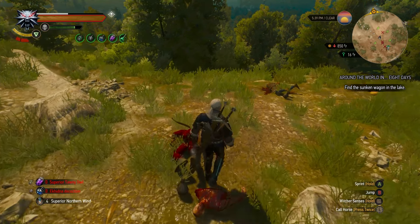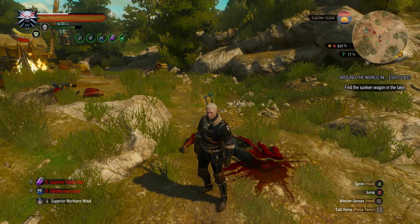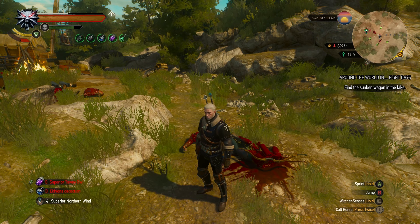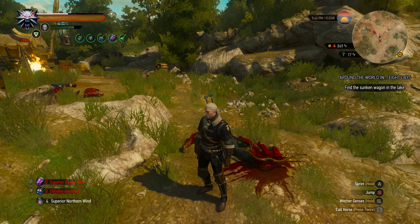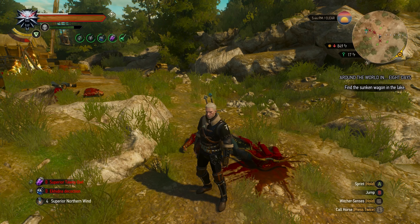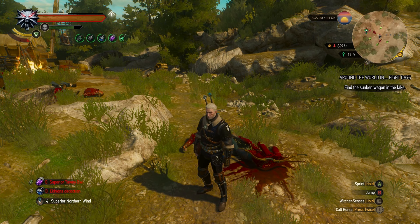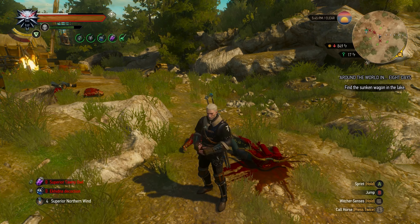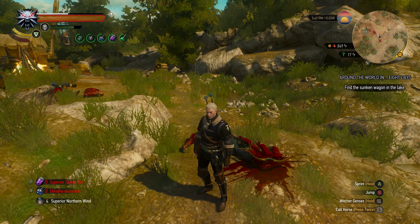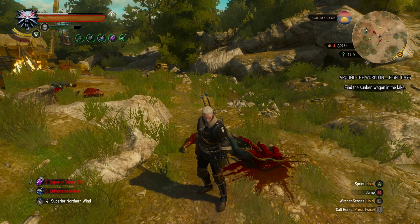So either way guys, that is the build. Doesn't matter if we're fighting bandits or new vampires that we've never even seen before — this build slaughters everything. If you enjoyed it, make sure to try it out, it is a ton of fun. On top of that, if you want to see more of this in action, we are moving on towards wrapping up the Blood & Wine DLC, so the next couple episodes we'll be moving into kind of the last stages of the main quest, fighting a bunch of bosses. So if you want to see the build tear bosses apart, make sure to stay tuned for that. Thanks for coming on by, and we'll catch you guys next time.